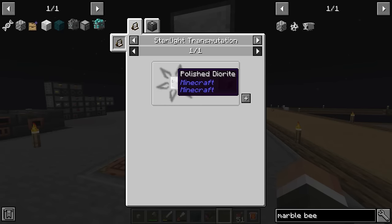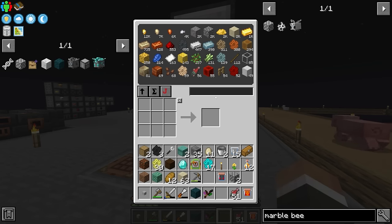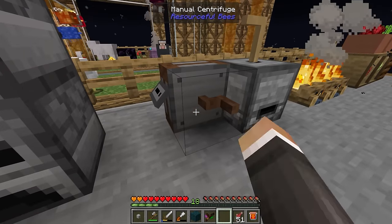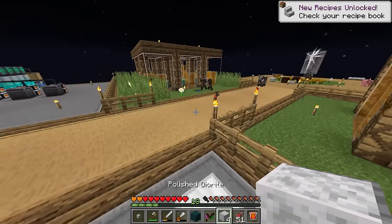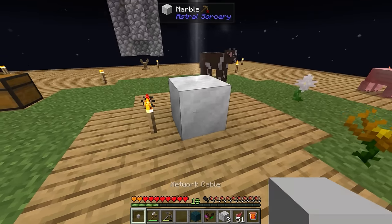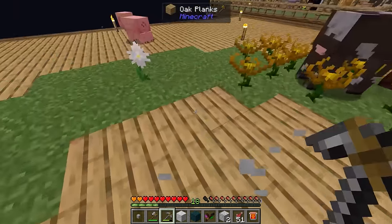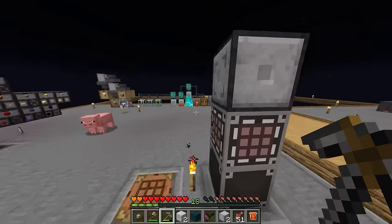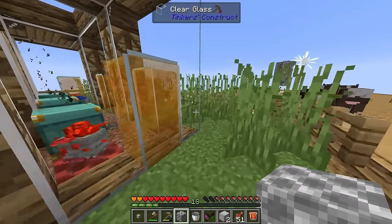For the marble bee nectar block we also need two blocks of marble. Marble can be made without the marble bee using starlight transmutation — you craft one polished diorite into one marble. We don't have any diorite right now, but we have the diorite comb and can quickly process that in our mechanical centrifuge to get a couple of blocks of diorite — at least four to craft some polished diorite. We place the polished diorite underneath our Astral Sorcery crystal and that transforms it into marble.